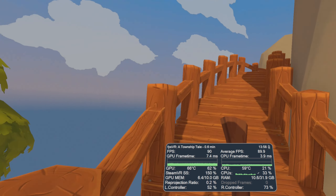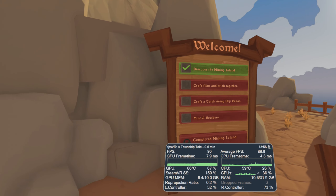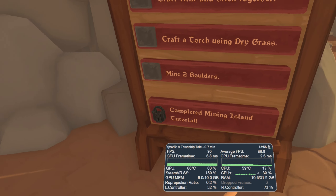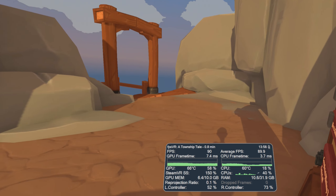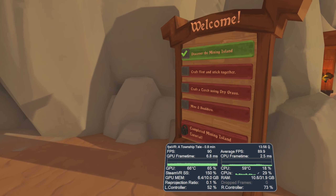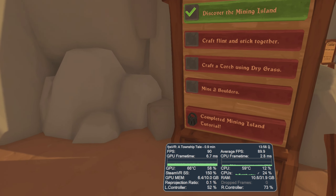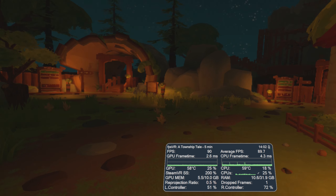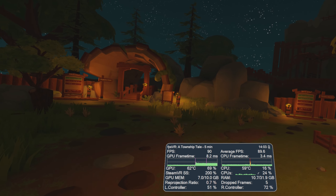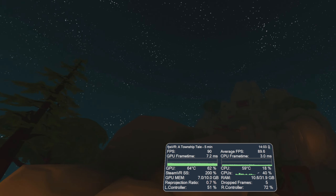A slightly lower frame rate gives a bit better clarity in the headset. You can see the GPU and CPU frame timings are very low in this section, so I decided we could probably push things further on the SteamVR Super Sampling side. I increased it up to 200% and we were still able to maintain relatively solid 90 FPS in this area.